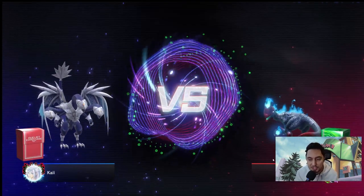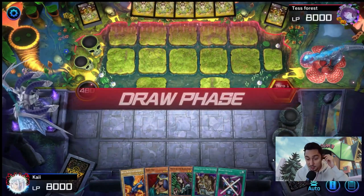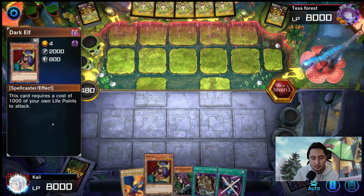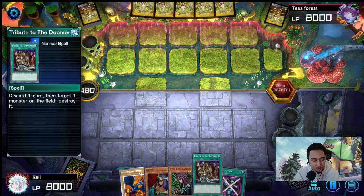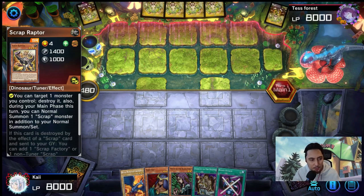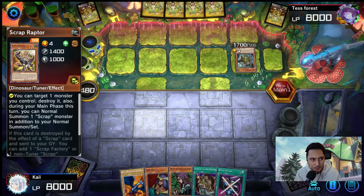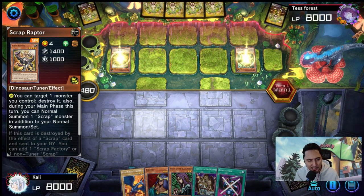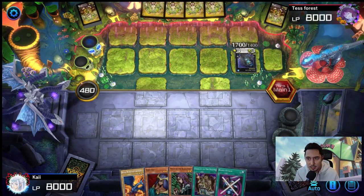First duel of the Metal Raiders episode in the progression series — going second. Opponent has a nice board. We drew Tribute to the Doom and Block Attack. We have a 2000 attack level four monster but every time it attacks it costs 1000 life points, so we need to be cost effective. Counting disconnects and scoops — we're zero and three so far. Opponent is playing Scrap Raptor, a scrap deck — never seen it before. He's going into a Synchro with Scrap. He summons Dweller — 1700 attack, opponent can't activate card effects from their graveyard this turn.